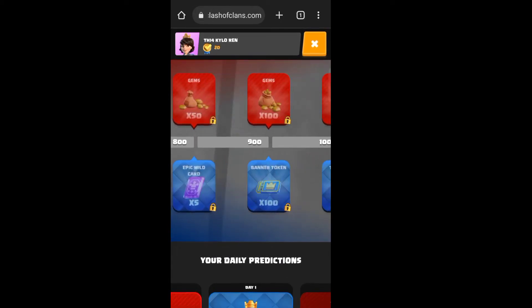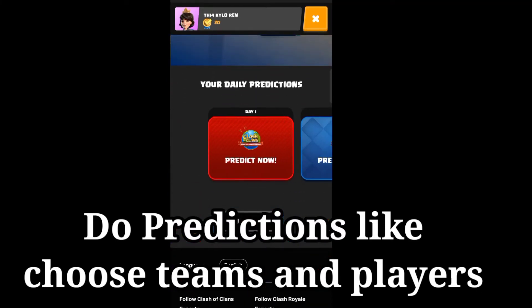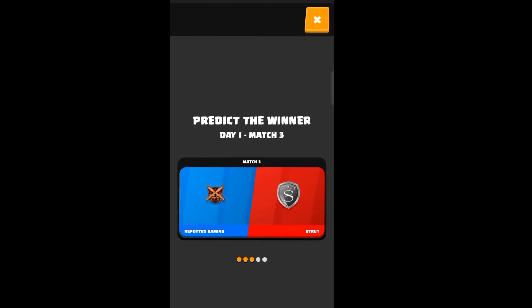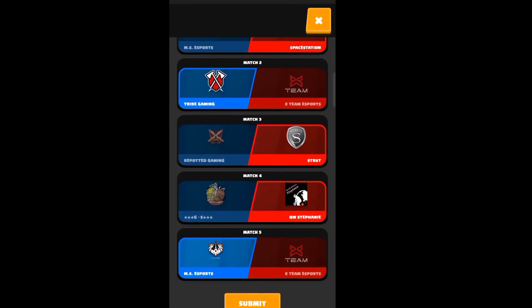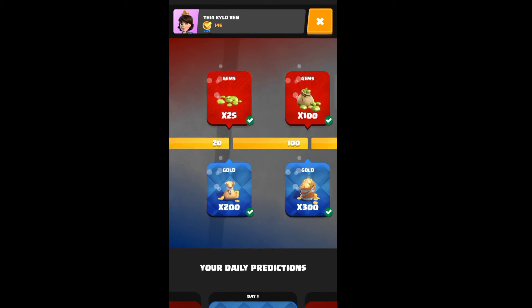We need to do predictions daily to get rewards. Two predictions have been unlocked today as shown in the video. For prediction one, just choose your team — pick one of the two teams in every match, select your favorite team, and press the submit button.